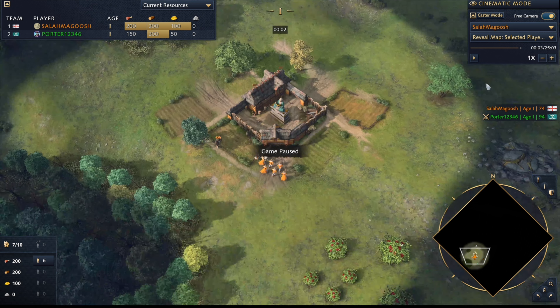The first thing I'm looking for is an efficient opening — that's always the most important part. Do we see him hit 400 food and 200 gold at the same time so he has an efficient age up? Getting the sheep next, I'm going to be looking at whether he's scouting and checking the opponent's eco — where the resources are.